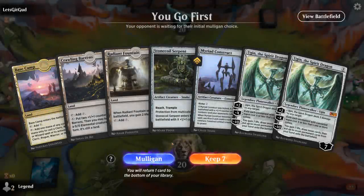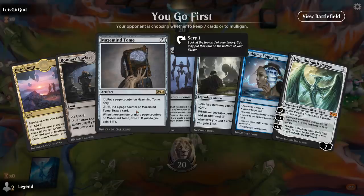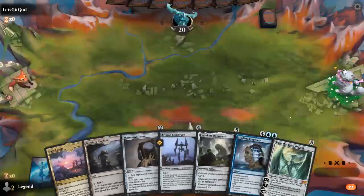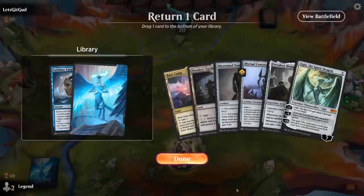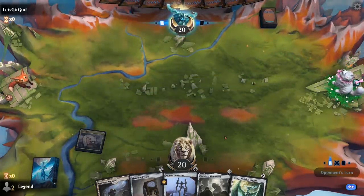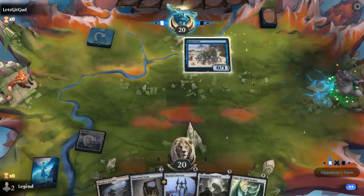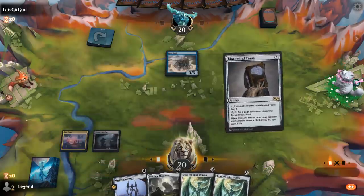We're on the play. No Monument, double Ugin, and no real ramp — probably a mulligan. The next hand is better: we have Monument into Ugin potentially, only two lands but Mazemind Tome to help us find more. We'll get rid of the Epiphany since we might not have double blue, and play Base Camp tapped. The opponent is trying to mill us, so now I regret not having access to Midnight Clock.